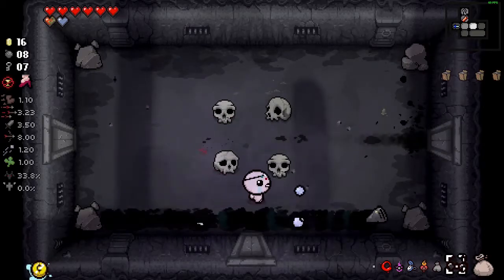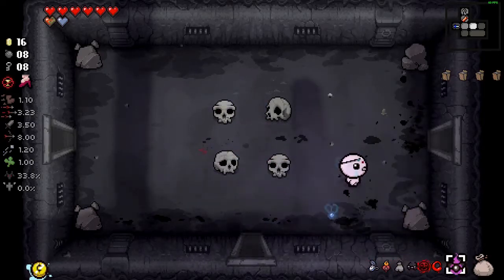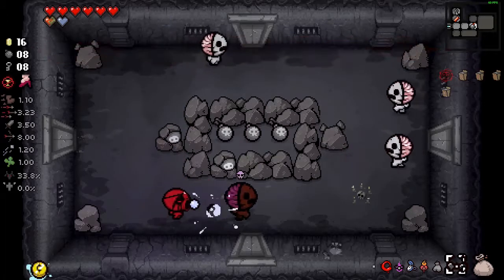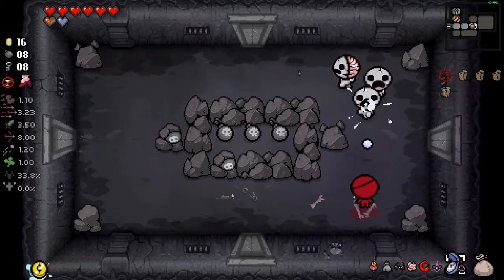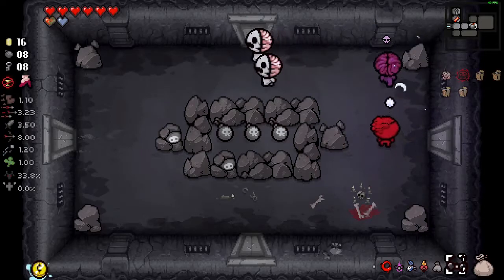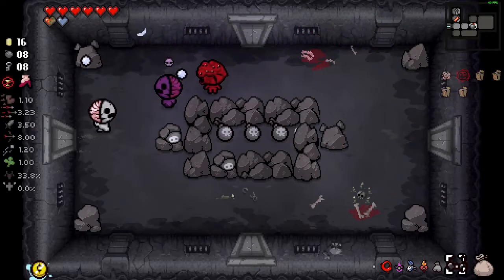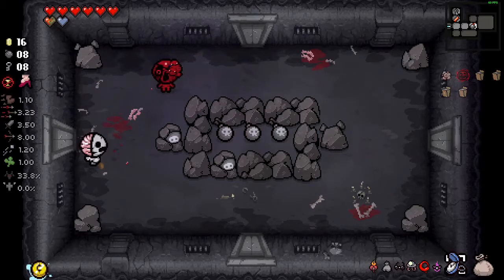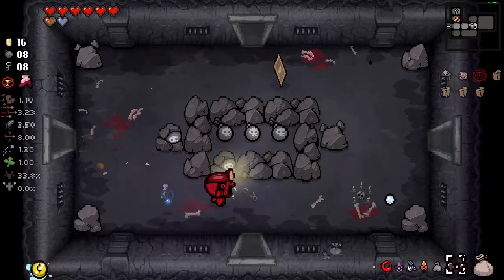I definitely want to keep Sacred Heart and Maw of the Void at the very least for the final fight. We can use Too Spooky in here. Run away buddy, run away. You're scared of me, you're scared of a child - you're literally scared of a child.